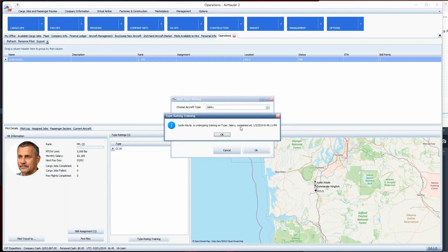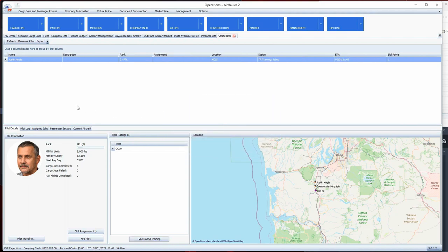Now Justin is in training for the Javeroo. It will show his training status and when he's actually flying you'll see his current status displayed.